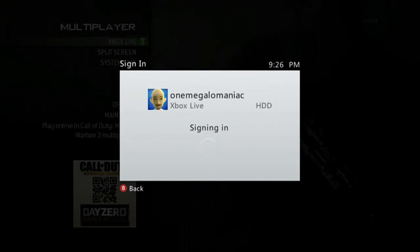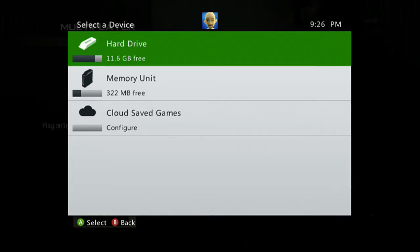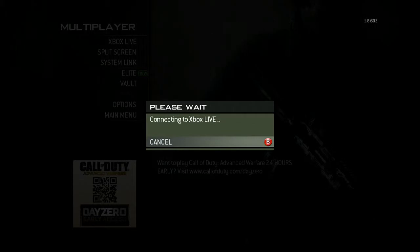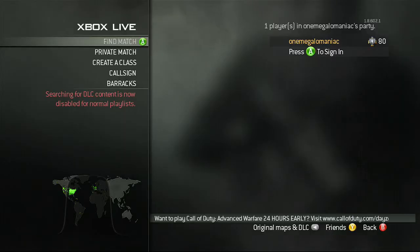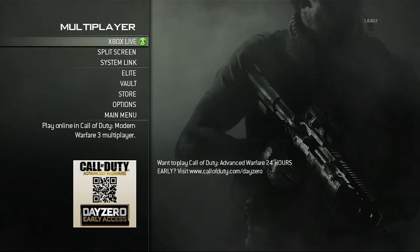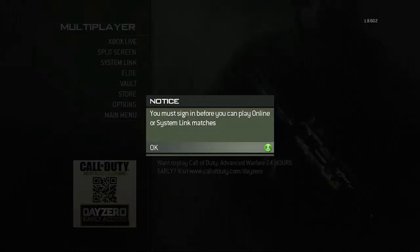This is gonna take a while to sign in. Once you see the save device screen, pick your normal save device — the one you'd always use. Once that's done, take your second controller again — you haven't switched back to the first controller yet — and hit the Y button. Then with your first controller, go to system link.